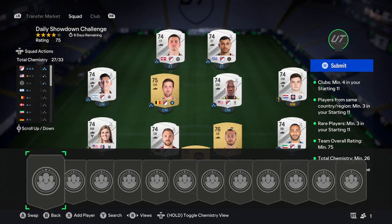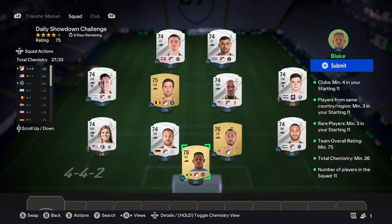Once you've bought those two or three players you needed to fill out the country requirement, make sure that all of these players are in chemistry positions. It might seem obvious, but some people don't know, so make sure they're all getting into correct chemistry positions.